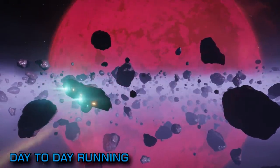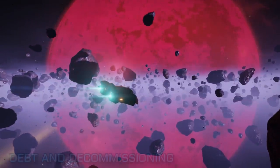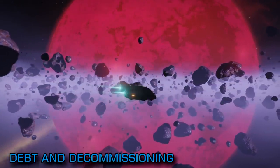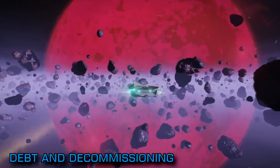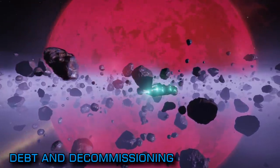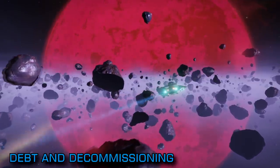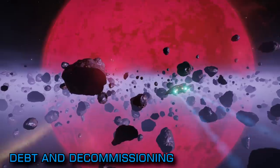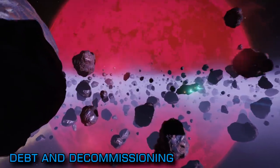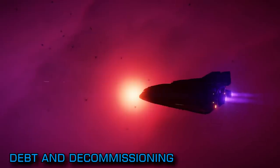While we're talking about day-to-day running costs, let's cover off the thing that has given CMDRs the most anxiety since it was announced: debt and decommissioning. Your carrier has a bank balance all its own, separate from your own credit balance, and it has running costs that draw from that bank balance. If that bank balance reaches zero and you can no longer afford to run the carrier and pay your crew, the carrier will shut down all of its optional — i.e. the non-default — services in order to reduce the running costs. Those optional services will be brought back online once the debt is paid.